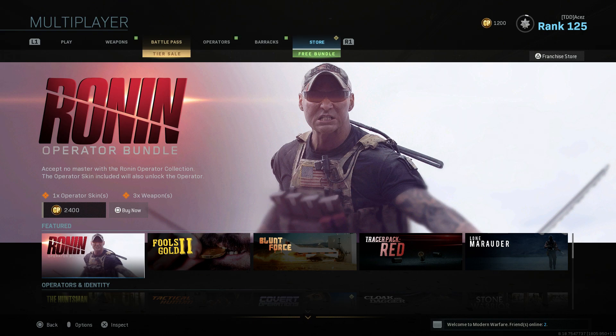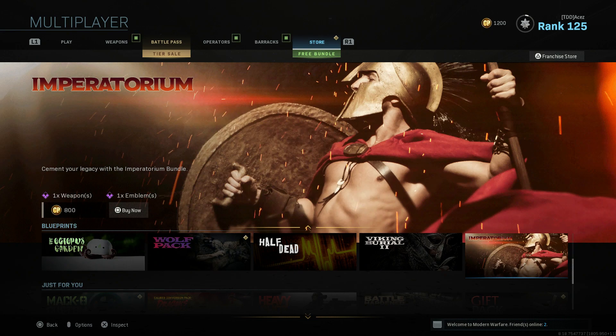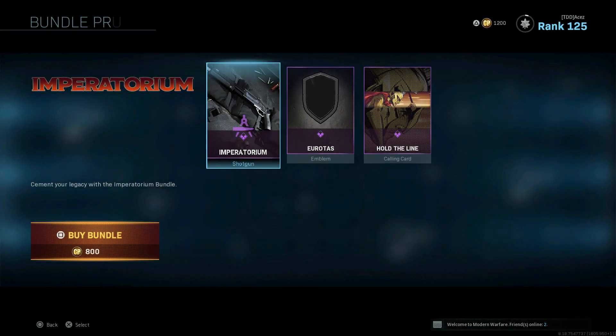The featured section has two brand new ones including the Ronin operator, two returning ones in the operator's identity section, and one brand new one. There's one I can't remember if it's from Season 1 or Season 2 - let me know in the comments. It is the pump shotgun - I can never remember the name - with Choke, True Grip, 5 Milliwatt, and no stock. You could add a couple things but it's not bad, looks cool, and well worth 800 if you don't have that shotgun leveled up.